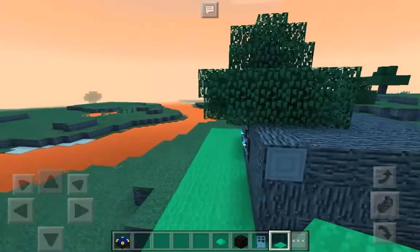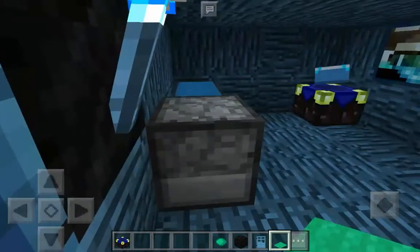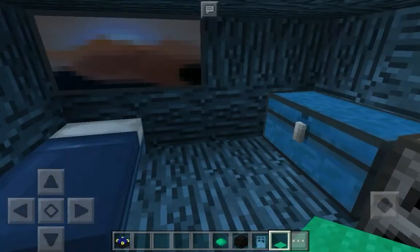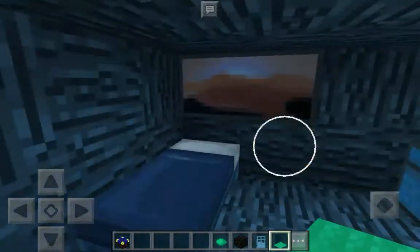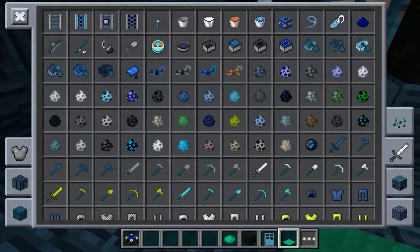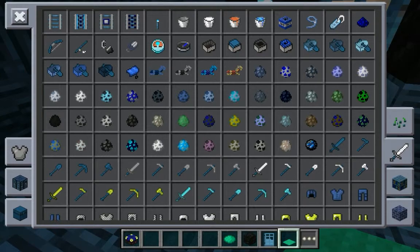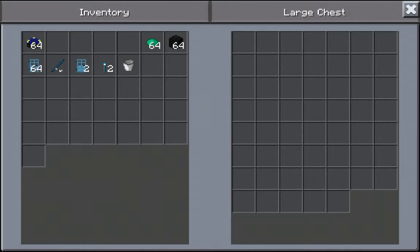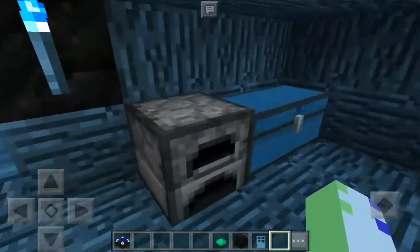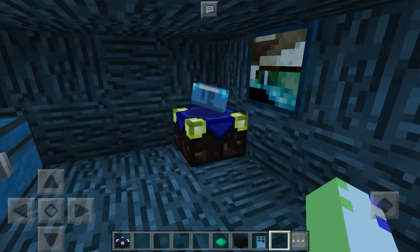I'll show you the inside of my tree house. There's my bed and the painting near my chest. I'm just going to put something in my chest — a fishing rod. And in my other chest, another furnace. And then I have a little painting and enchanting table.